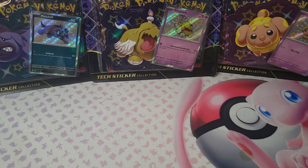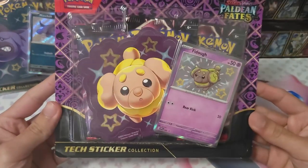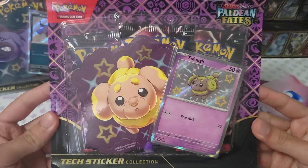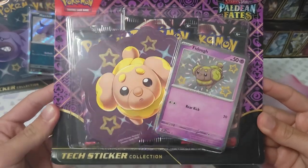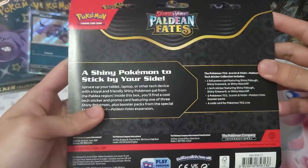Hello everyone, welcome back to another video. In today's video we'll be opening up some Pokémon TCG sticker collections from Paldea Fates. We have our first sticker collection — Fittoff, very adorable — it has three packs and one of the shiny promos. Let's get into the unboxing.